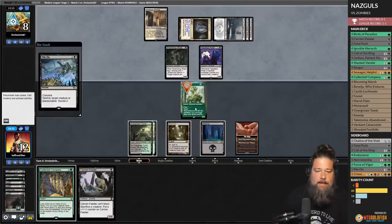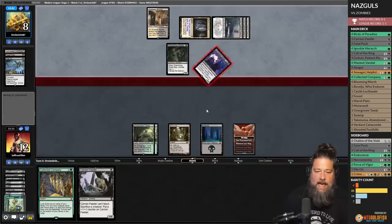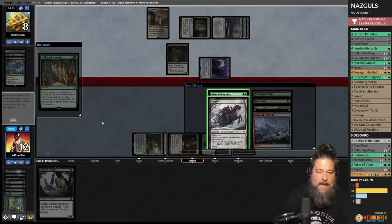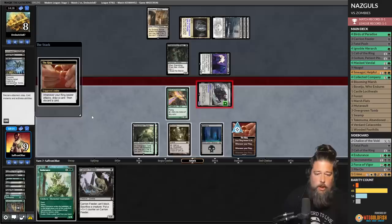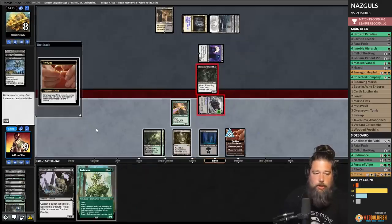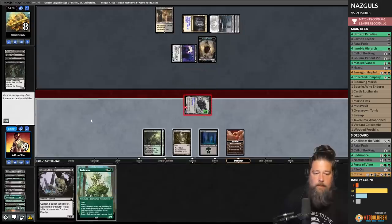Coco to hopefully find some Nazguls — but we have three Nazguls in the graveyard, so it's possible we low-roll. Opponent mills both, goes to combat, attacks. We cast Collected Company — Nazgul and Birds of Paradise. At least we hit a Nazgul. Make it the ring bearer, get tempted, opponent down to nine. Opponent passes — Endurance is good. Go in with Nazgul, loot, discard Blooming Marsh. Opponent blocks and makes a zombie while we get a Birds. Opponent takes zero.